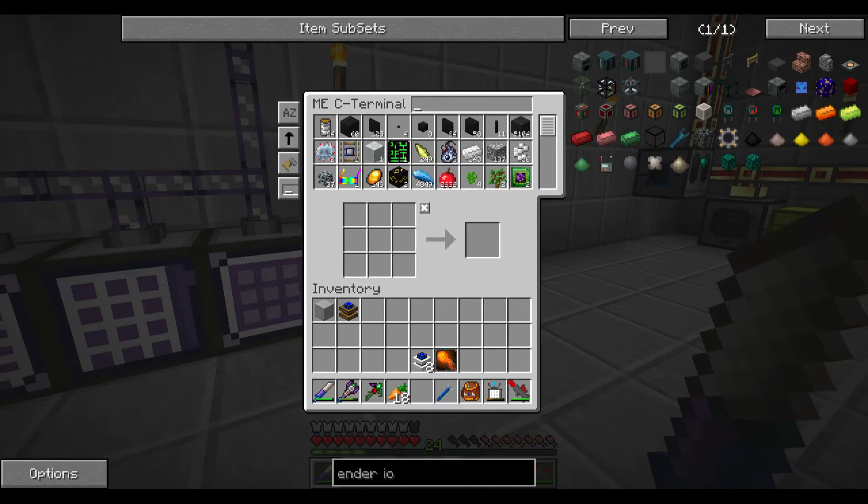I was looking at some of this and I wanted to try making a capacitor bank later. It basically stores power - one block cable stores 250,000 MJ with maximum power outflow. That's not bad.